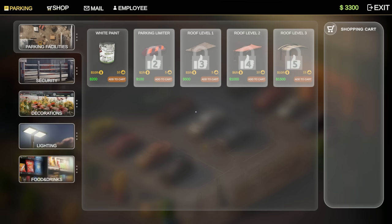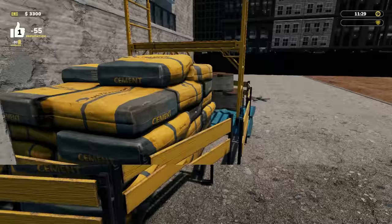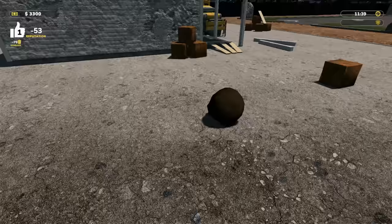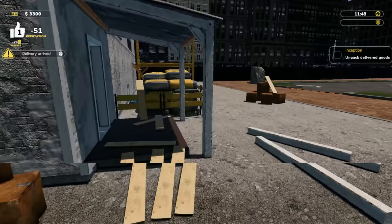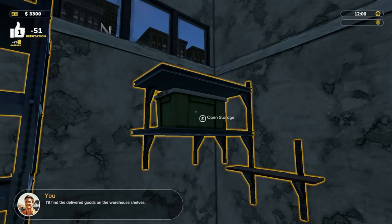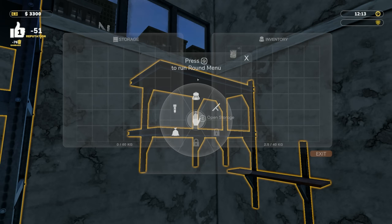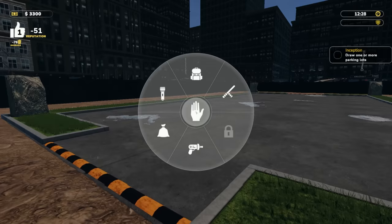We have security, decorations, lighting and more. How do I get rid of the garbage — do I have tools? The garbage meter is going down, actually quite a bit. Oh, we have a delivery! Do I get to use these doors now? Yes! It's a little delivery guy, so cute. Unload — white paint. Press Q for round menu, I need to apply the paint.